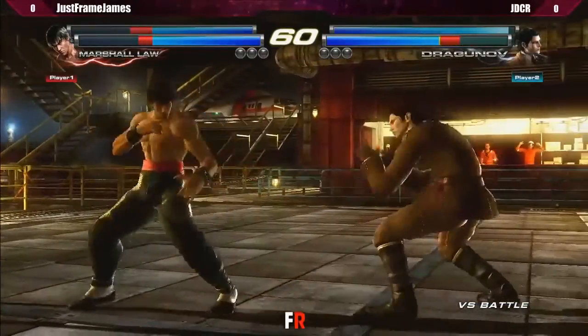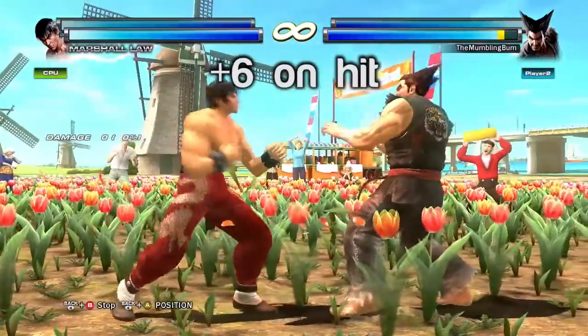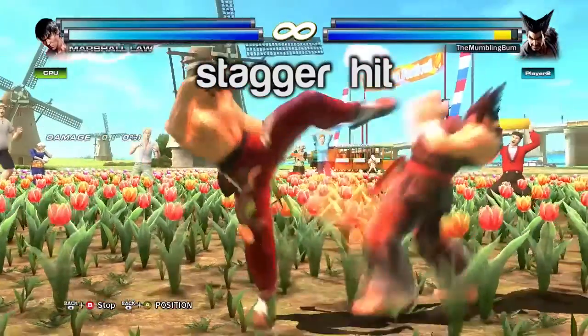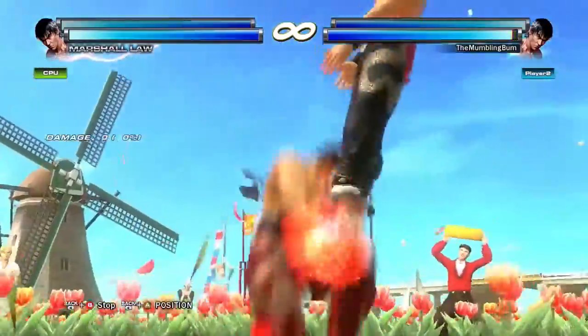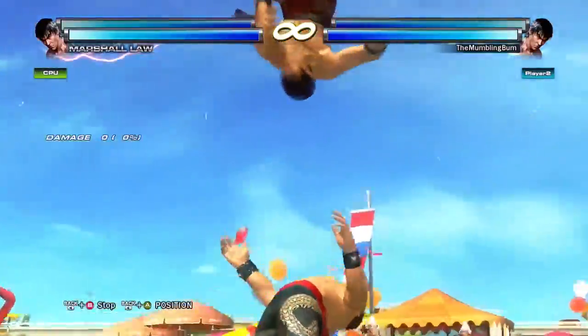Generally speaking, Law's game plan consists of getting close to you and getting frame advantage from quick moves like 1-2, 1-1-2, and df1. In this situation, Law can mix up with lows like db3 and db4. He can also go for things with a bigger payoff like db4,4, f4,3,4 into a full combo, and his unique grab f2,3.